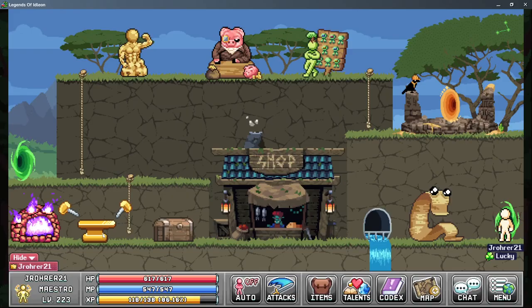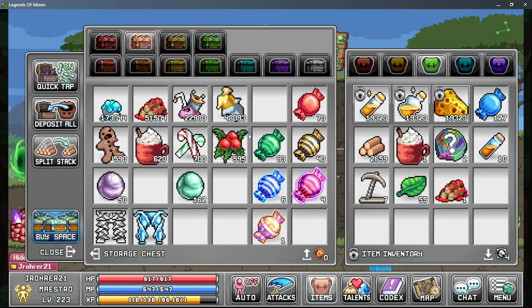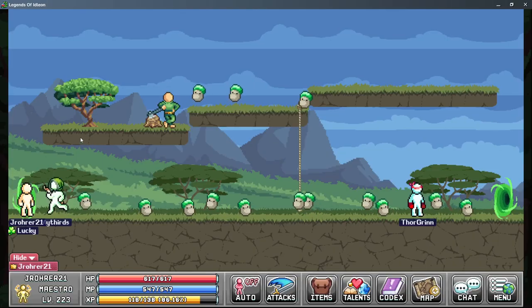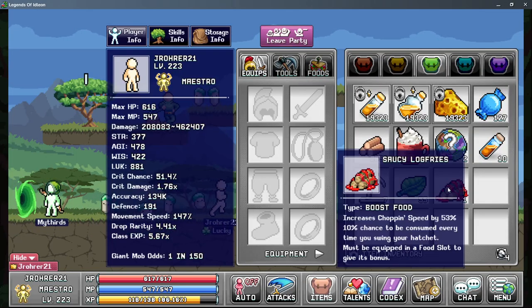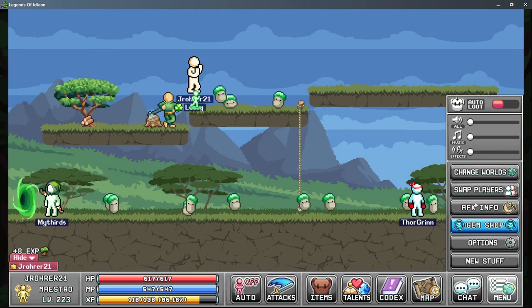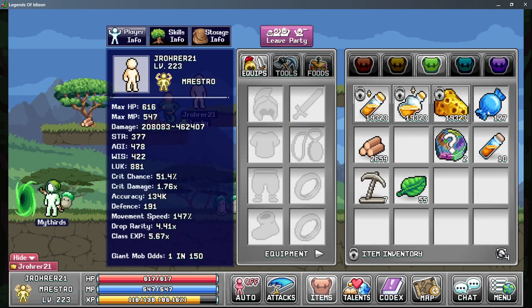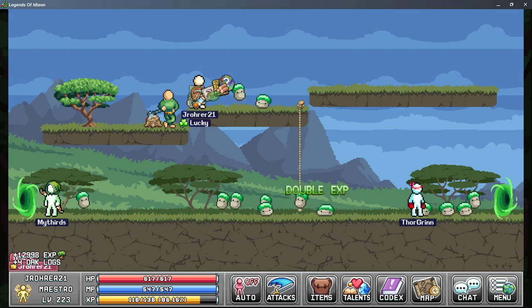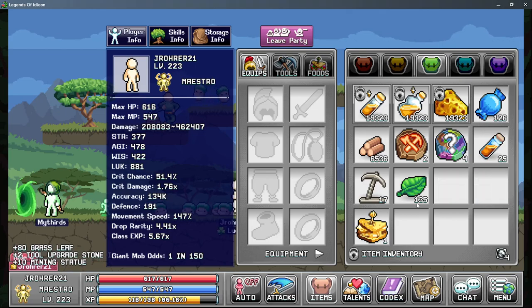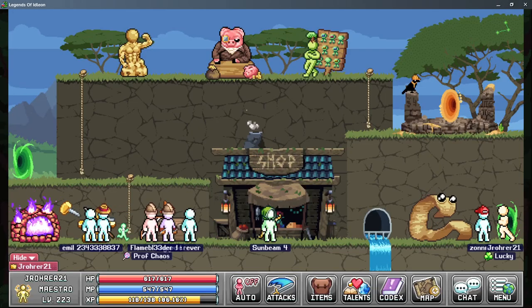You can stack the boost foods and that still applies. Instead of 2,659 we're now getting 3,873 with both equipped. Lo and behold, using a time candy, you do indeed get the boost food effect — including event food — for the entire duration.